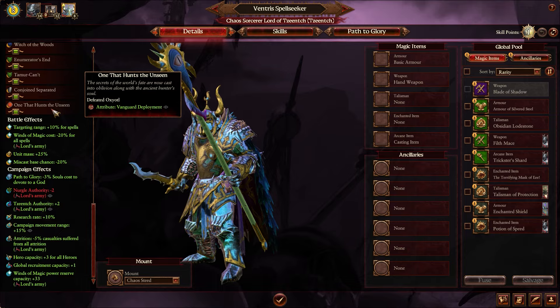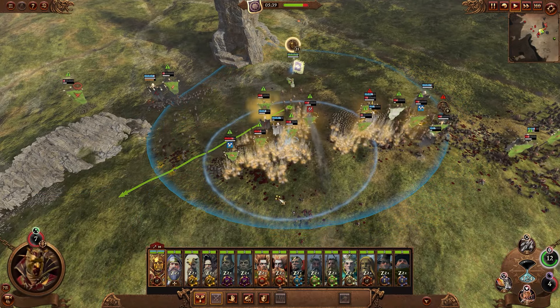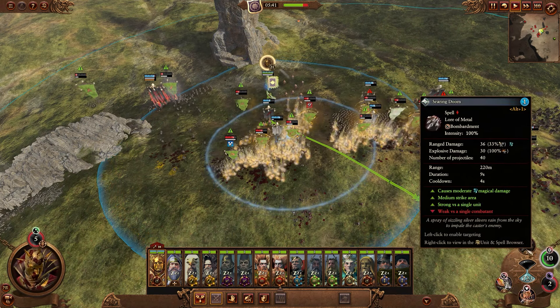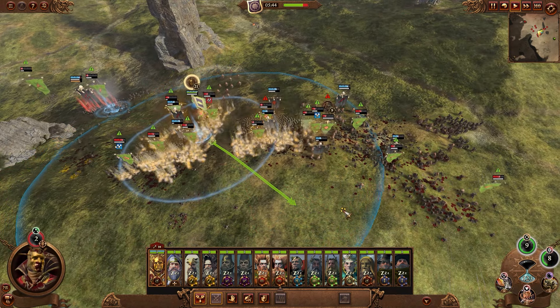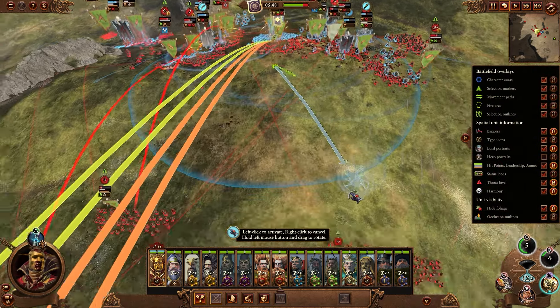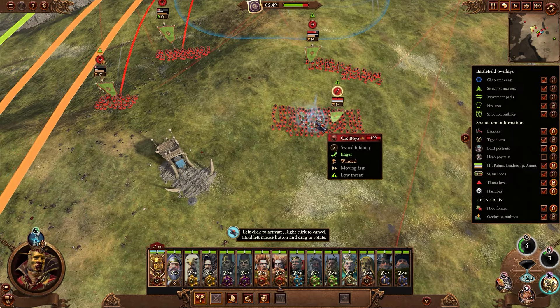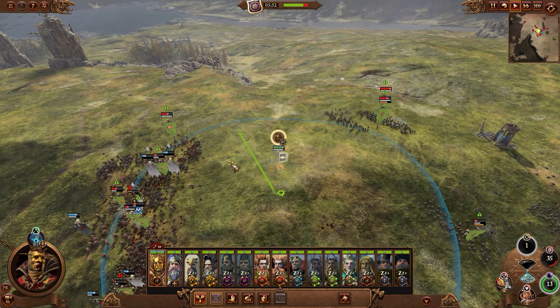If you're fighting with multiple stacks against the lord you want to get the trait from, just make sure your custom lord is the one leading the attack. This is pretty much the method to collect the traits without getting too much experience. Another good thing is this avoids filling up your lord's traits with relatively useless traits you usually get for fighting multiple battles.